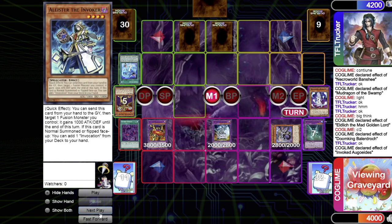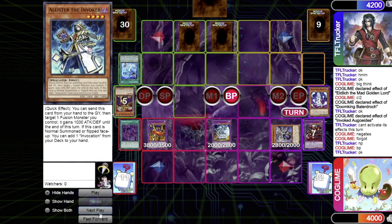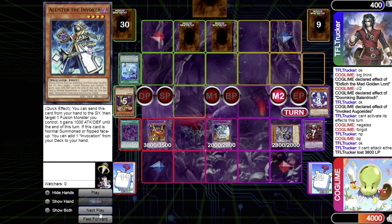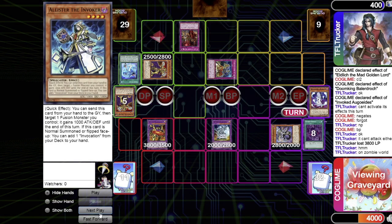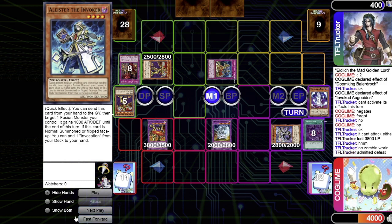The attack won't go through either, so I attack for 3800 directly — minus 400, unfortunate. In the end phase, Outrage and Conquistador pop my own Zombie World, which is fine. He draws for turn, goes to standby, main phase, has to really think — looks at his resources and ultimately admits defeat. Game two goes to me.